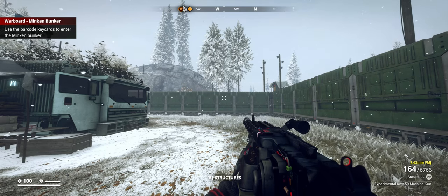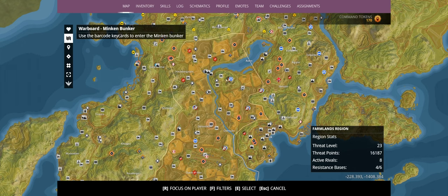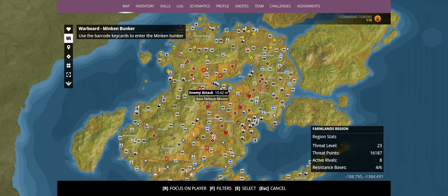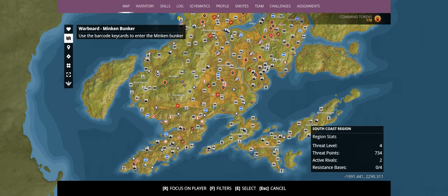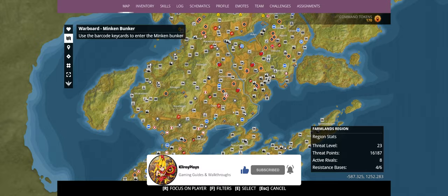In today's one, as you guys will notice, I have an absolute ton of these control point Phoenix Assault bases that we have to destroy. I also have an absolute ton of base assault missions as well — there's six base defenses and ten base assault missions. That is crazy.